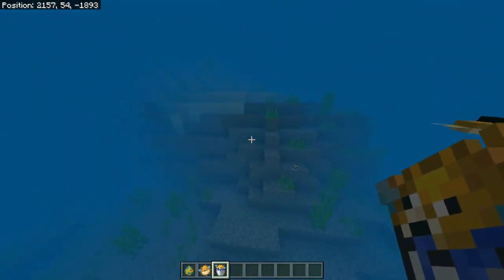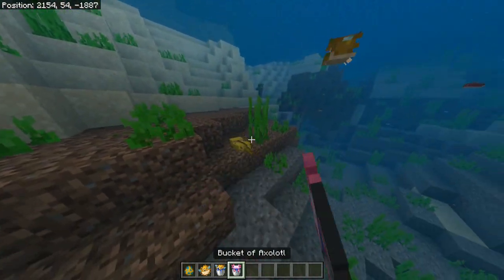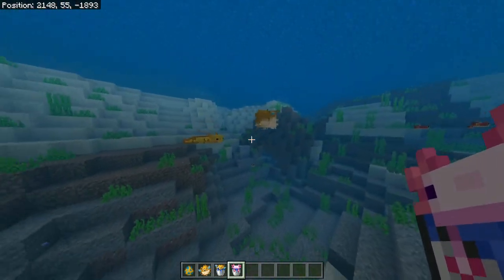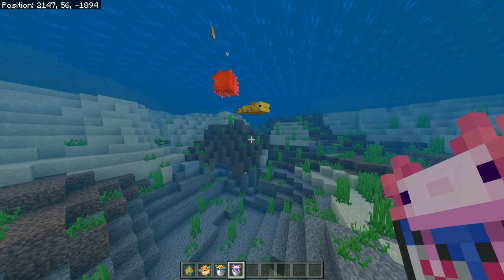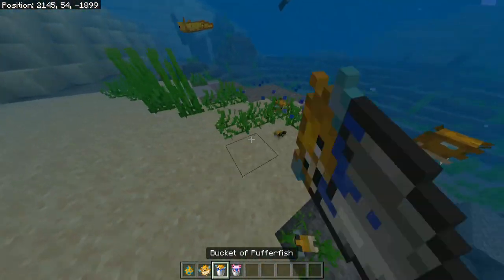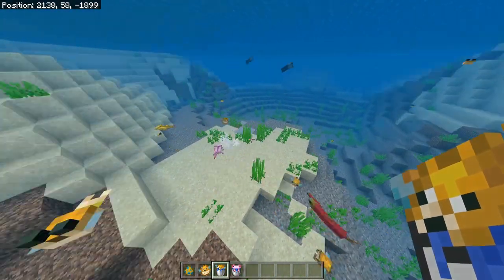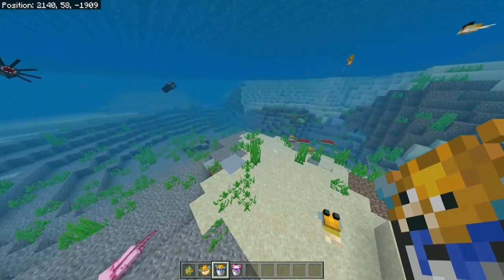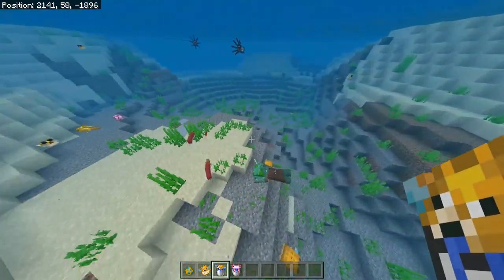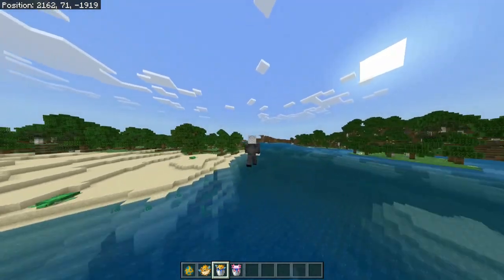You can also capture it inside a bucket of water. What they do is get bigger when someone is attacking them, like an axolotl or any other enemy. By getting bigger, they deal damage to enemies that are close to them.